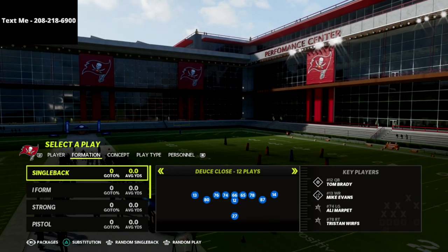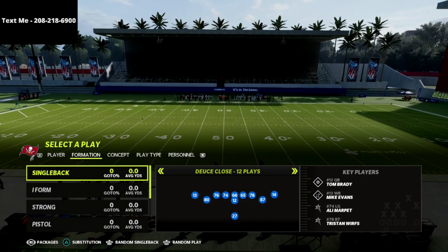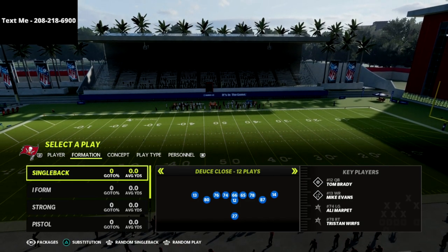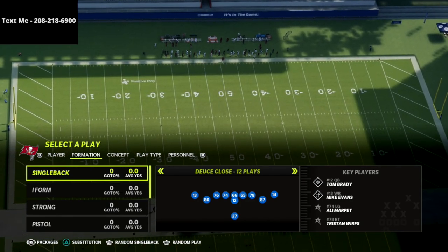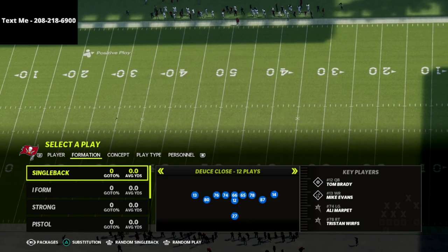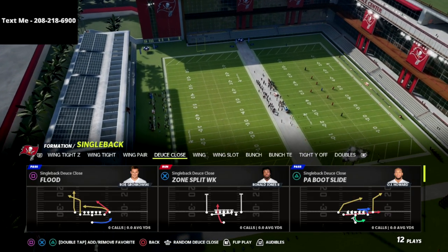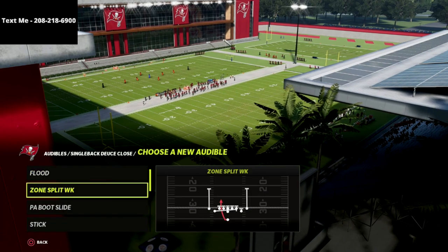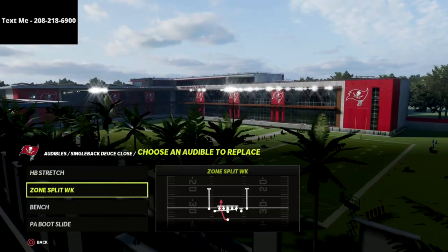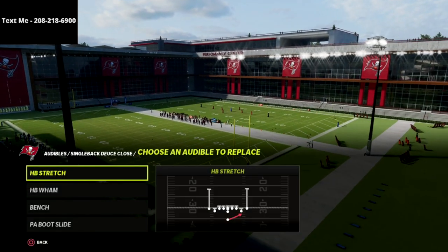To sign up, text the word 'Madden' to 208-218-6900 — it's a completely secure messaging platform. I'll text you a link to the playlist with all the Madden 22 schemes every week. Now for the Singleback Deuce Close, the first thing I want you to do is put in your audibles: the Halfback Stretch and the Halfback Wham — those are essentially a three-headed rushing attack on their own.